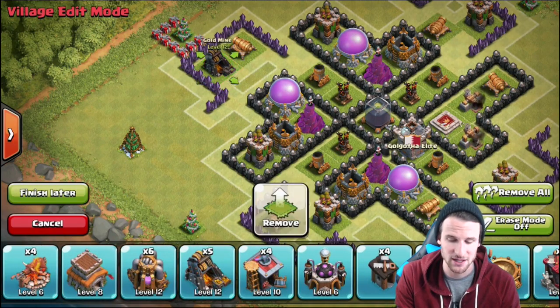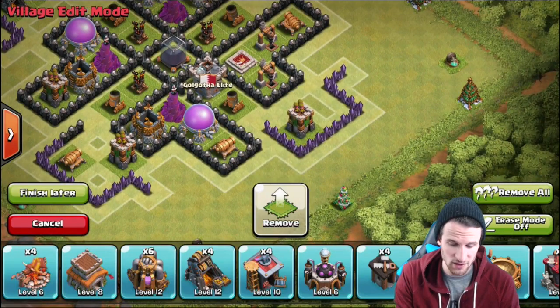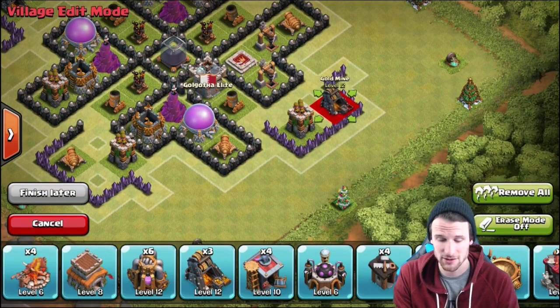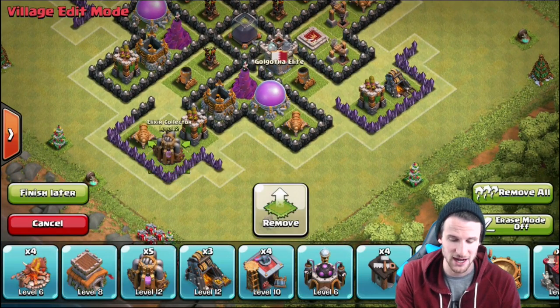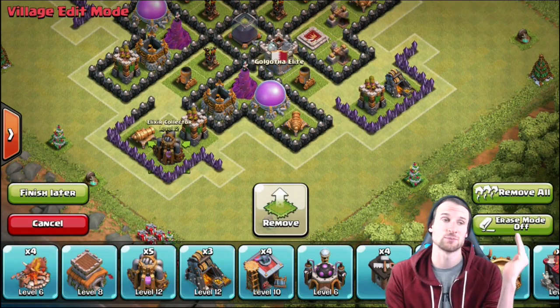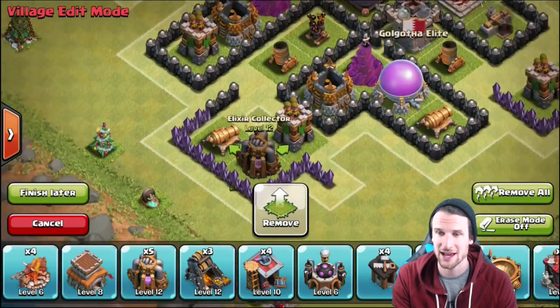Alternating helps your base be covered equally when it comes to the type of defenses, because archer towers handle air as well. You definitely want to make sure you have as much air defense and as much ground defense spread out evenly throughout your entire base.